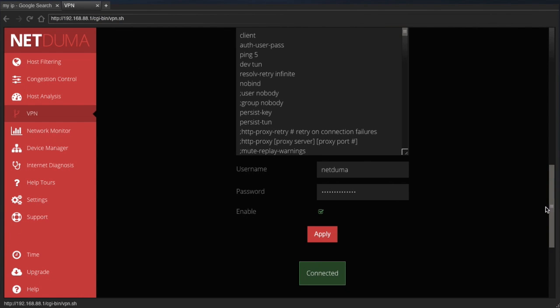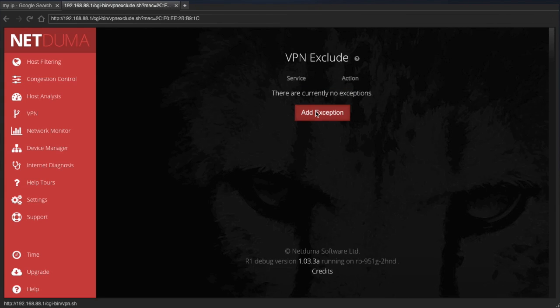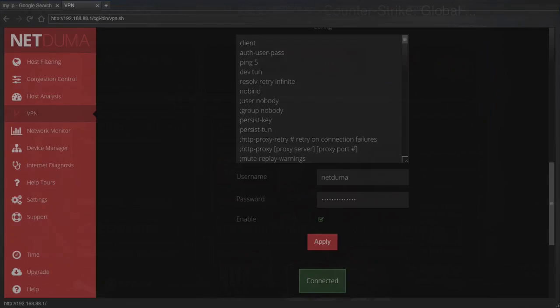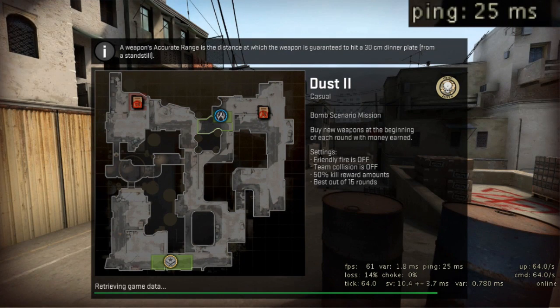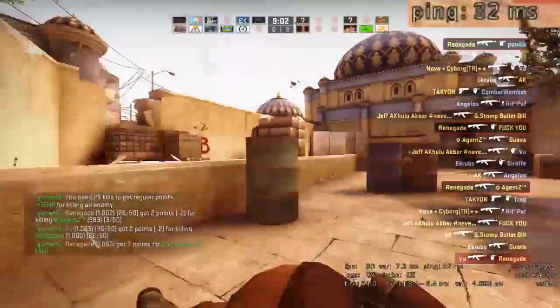So now I will use the hybrid feature of the VPN. By adding CS:GO, which is a source engine game, to my exception list, my game will bypass the VPN and be on my normal connection. I'll now reconnect to the same server as before so you can see the difference between the pings. The ping in the top right is now far more steady and half the value it was before I was on the VPN.